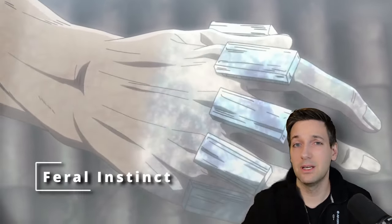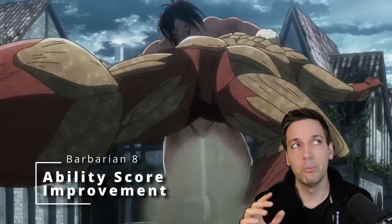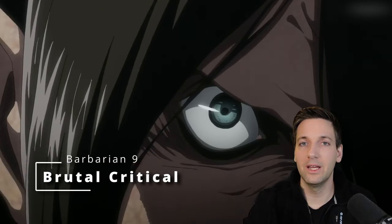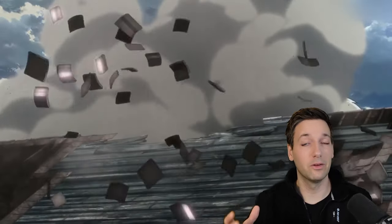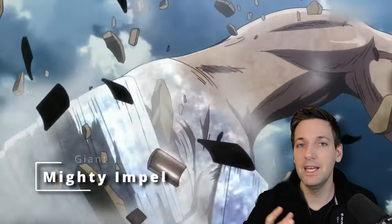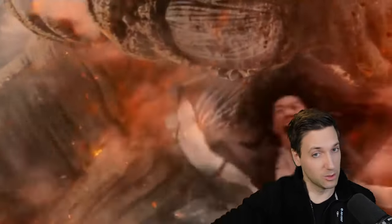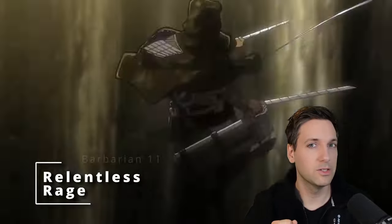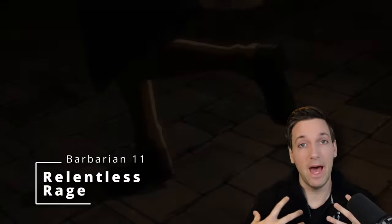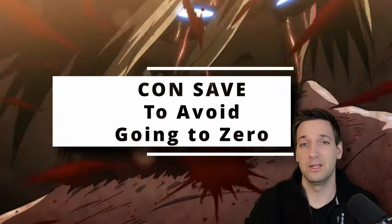At 7th level of Barbarian you get Feral Instinct, giving you advantage on initiative rolls. At 8th level you get another ability score improvement, and at 9th level you get Brutal Critical — so now if you score a critical hit, you can deal one extra die worth of damage. At 10th level of Barbarian you get another feature from being a Giant Barbarian called Mighty Impel, so now you can pick up a creature and throw it at another creature, or use them as a weapon. At 11th level you get Relentless Rage — if you're getting massively wounded, you make a Constitution saving throw and can avoid dropping to 0 hit points.